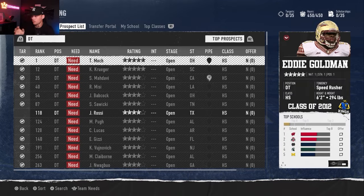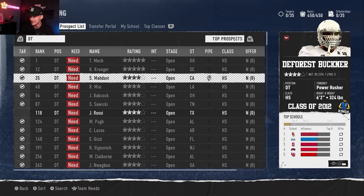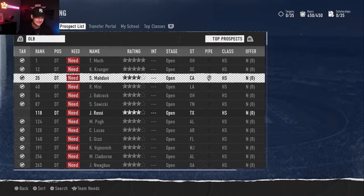Moving to defensive tackle, Eddie Goldman is from Washington DC but played at Florida State - the number one player in the whole country, speed rusher archetype. He likes Wisconsin, Ohio State, Notre Dame, Michigan State, and Michigan - from the northern part of the country. DeForest Buckner is kind of a DE/DT hybrid who played at Oregon with Eric Armstead and is from Hawaii. Since there are no Hawaii recruits I put him in California - power rusher archetype, four-star, top 10 pick by the 49ers, looking at USC, UCLA, Stanford, UNLV, and Utah.